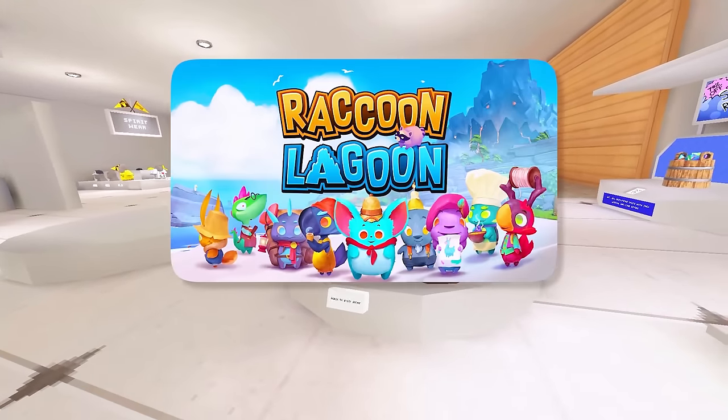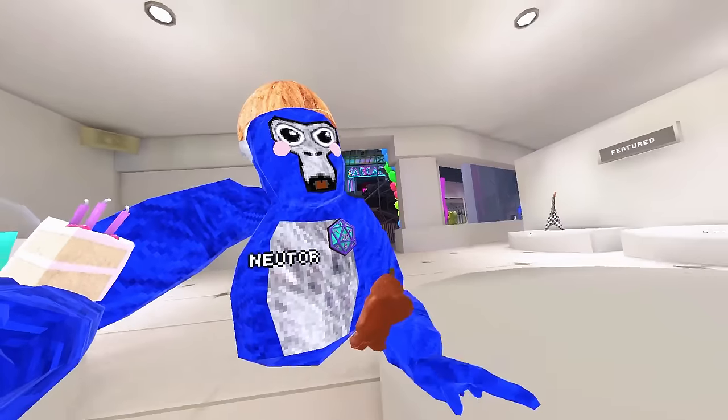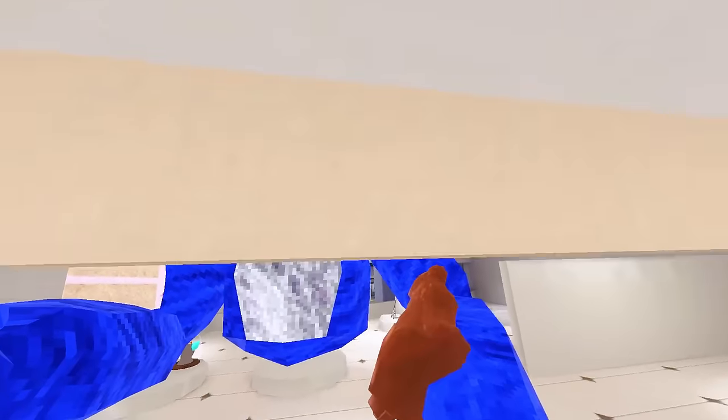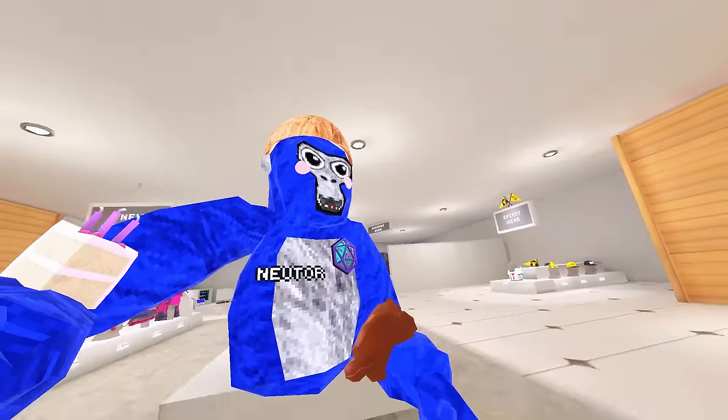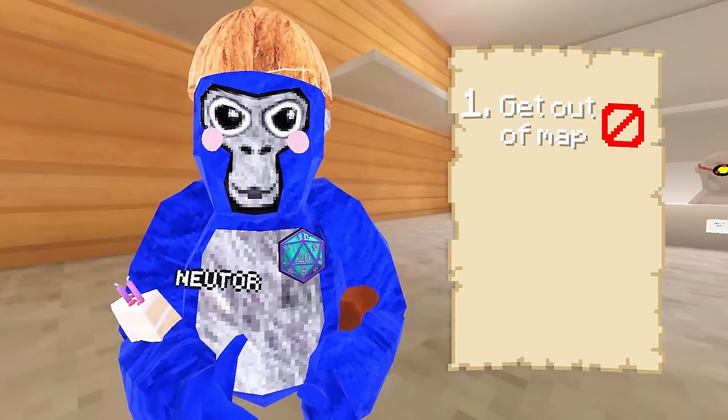This is the Raccoon Lagoon exclusive pack, and the only way to get it is by visiting the store as of now. But if you guys have ever watched my other video where I tried to get the enchanting book for free, there's usually a couple ways to get it. On PCVR there's a couple methods — first is getting out of the map, and that's what I'll be trying to do first.